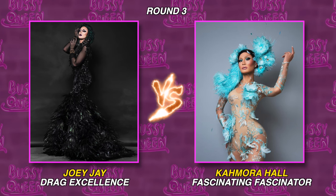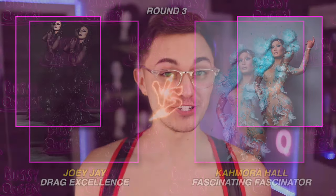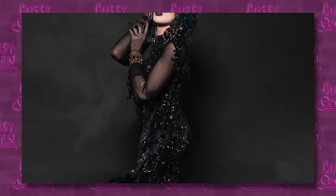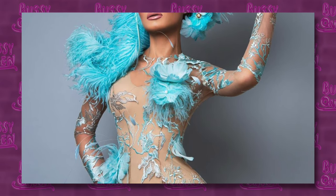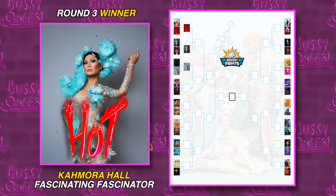Here we have Joey Jay's drag excellence look on the left versus Kimora's fascinator on the right. Joey, as we all know, kind of did her own thing on the runway — she marched to the beat of her own gay drum. This is giving me Maleficent meets Evanescence, but the gown itself is gorgeous. My only question for Joey though — are the feathers chicken? But how do you compare to Kimora Hall wearing a Bob Mackie-inspired dress like this? The baby blue is just absolutely gorgeous. I'm not totally sure this says fascinator in the way many of the other fascinator looks did — it's not hitting you over the head with a headpiece, it's just a nice, soft, subtle headpiece off to the side. I'm going to go ahead and choose Kimora's because I think it's closer to her personal brand of style. It's a prettier look overall, and it's fascinating.